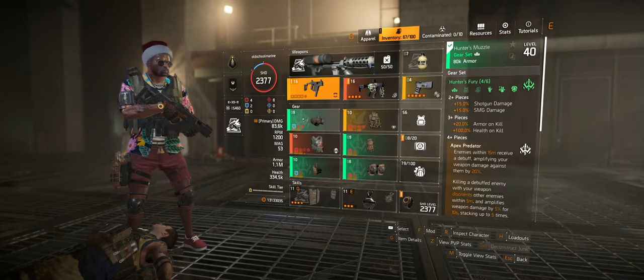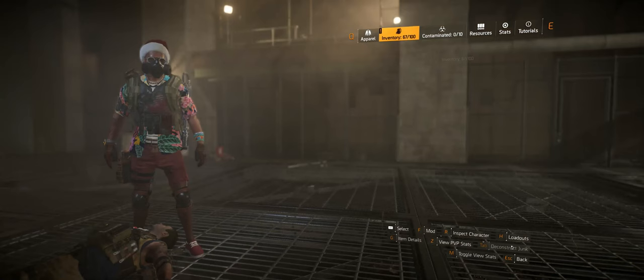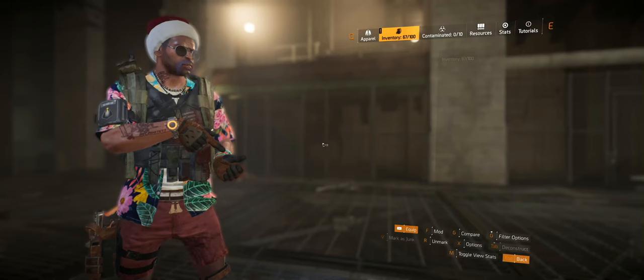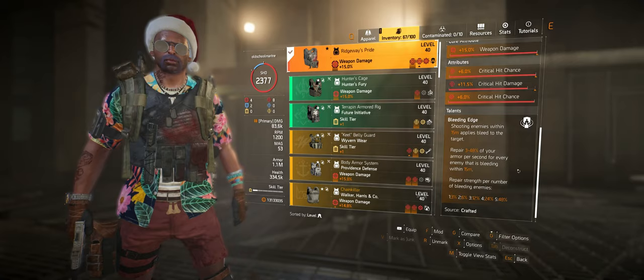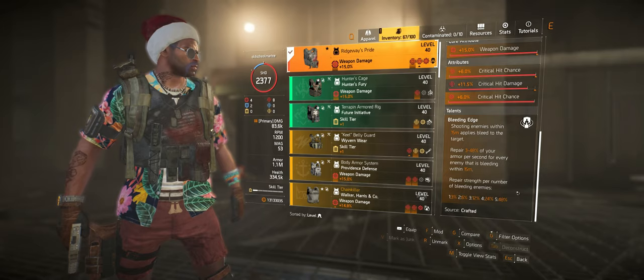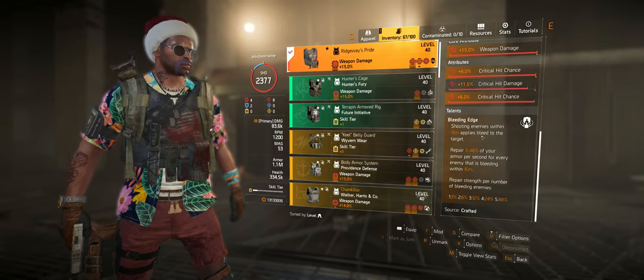Damage 83 — that's not bad. Of course we're running Hunter's Fury four pieces, a couple of them with armor on kill, getting that armor up to 1.1 million. Gives a little bit more balance — not just all damage, you've got to get some armor on kill. That percentage goes off that 1.1. Now you're looking at the Ridgeway's Pride chest piece with the Bleeding Edge talent, which works off your armor number. Basically your repair strength scales with the number of bleeding enemies — spray three of them and it's 12% per second. That's not bonus armor, that's armor repair when you're below armor.